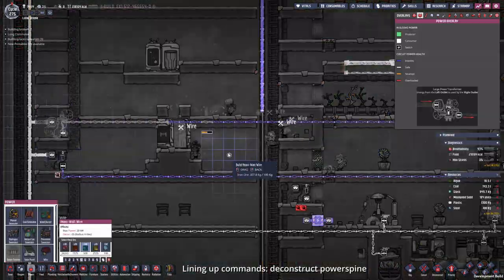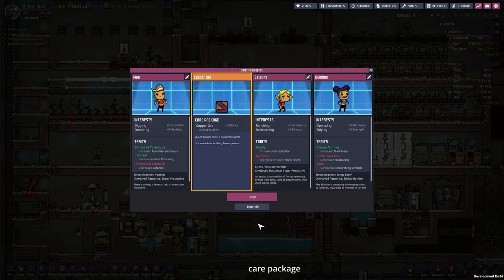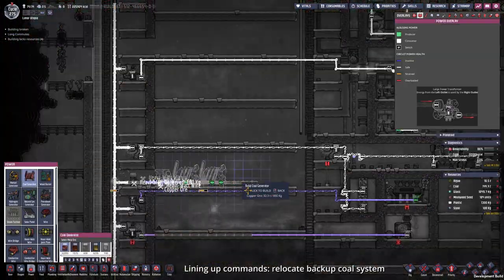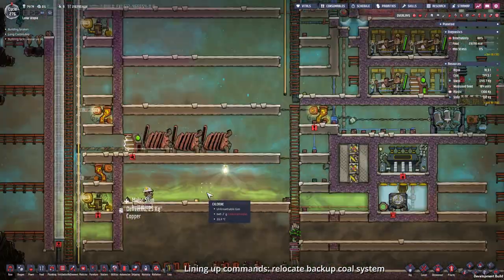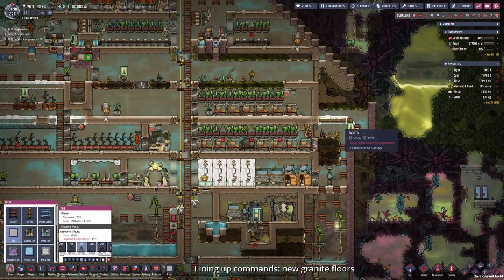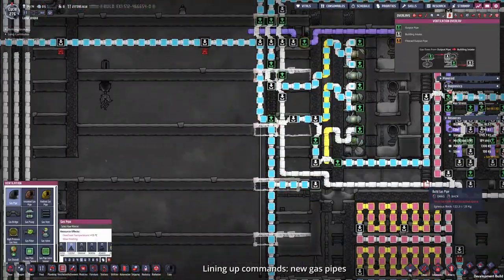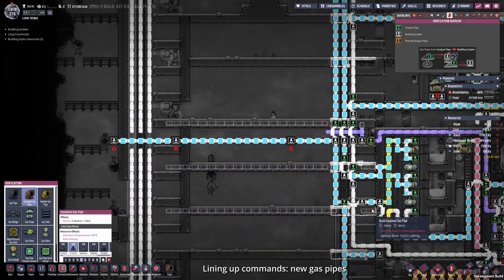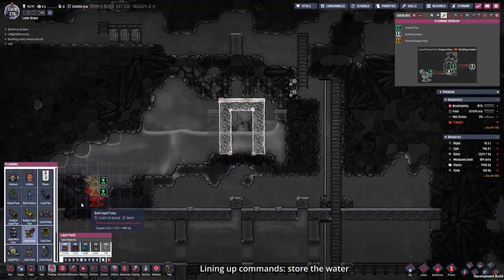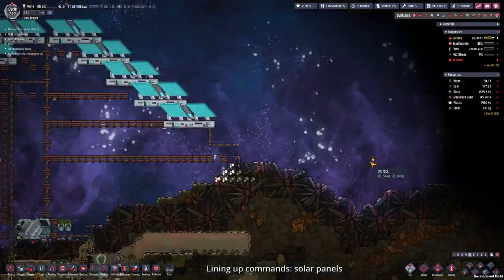The first command for the duplicants will be the relocation of our old power spine to the new power shaft — copper is always useful. The second task will be the relocation of our emergency code setup. Then the iron ore power spine can be replaced with copper so we have the iron ore for steel production. Another task is to replace all the old floors with granite floors because the decor is way better, as well as deconstruct our old gas pipe system in the old power shaft and connect them to the new one. I also want the duplicants to excavate downwards and suck up the water geyser into our infinite storage, plus a few more solar panels.